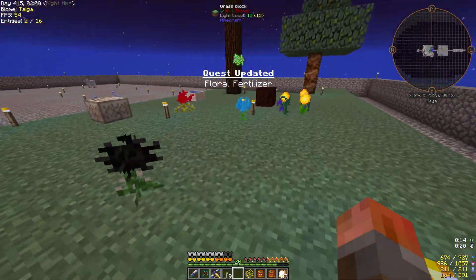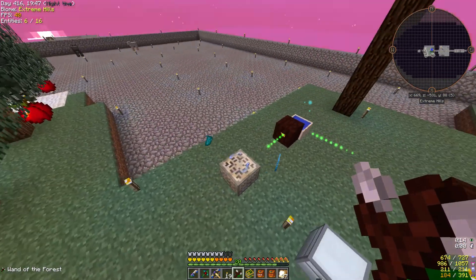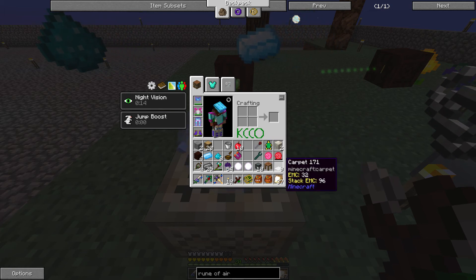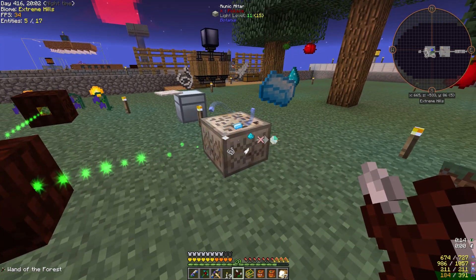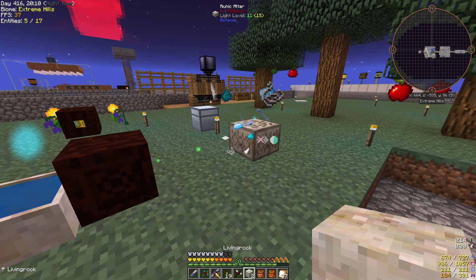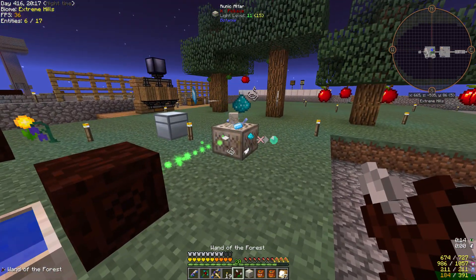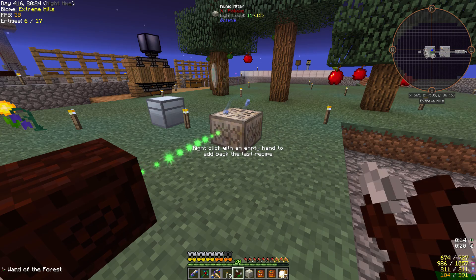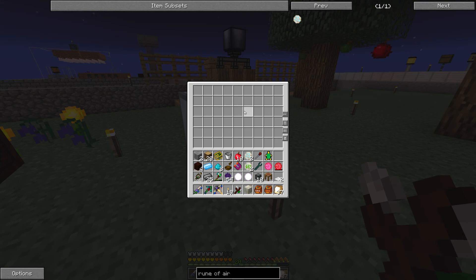Here we go with crafting — you just drop stuff onto the runic altar. In this case a feather, some string, and carpet, I think. This mana spreader is pulling from the pool and pushing to the runic altar, which it's gradually going through. To complete, you just throw some living rock onto there and back away while the gauge fills up. It's now full — right-click and it converts across. I've already done that with the Rune of Earth.